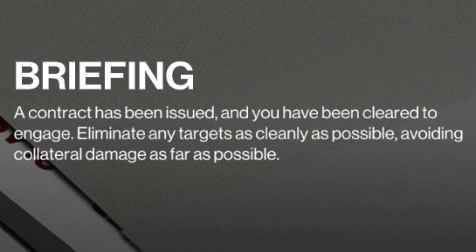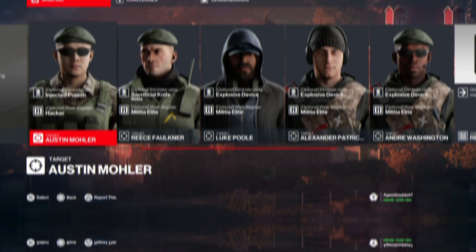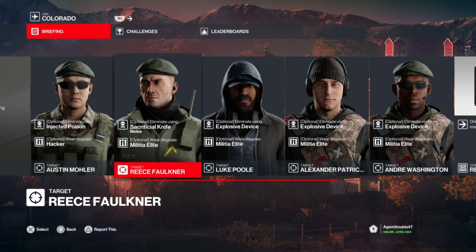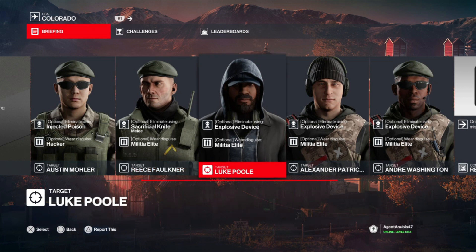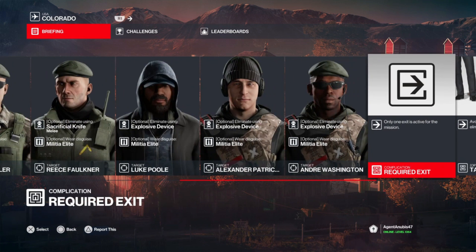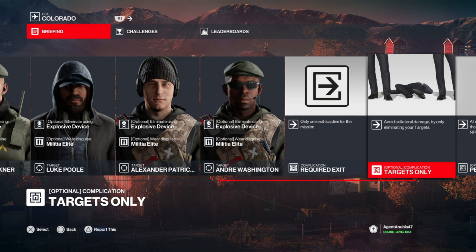On to today's briefing — well, there isn't one, so we'll say our targets have been very naughty and need to be punished. As for our targets, today we have five of them: one must be killed with injected poison whilst dressed as the hacker, one killed with the sacrificial knife, and three with an explosive device while dressed as the militia elite. We also have only one exit, targets only, and perfect shooter as extra objectives.